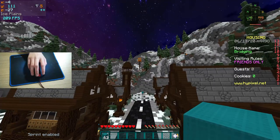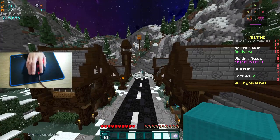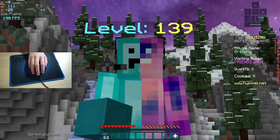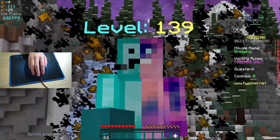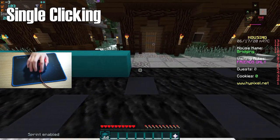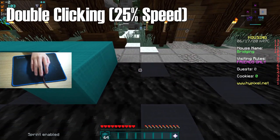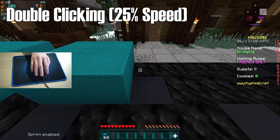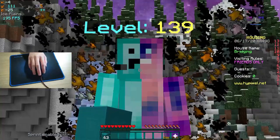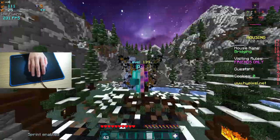If you just single click, it's a lot harder to do. So in order to double click, you need to hit your mouse at a pressure where your finger bounces up and then hits the mouse again very quickly. Here are some side-by-side comparisons between single clicking and double clicking. As you can see, with a single click you can only hear one click, while with double clicking you can hear two clicks.